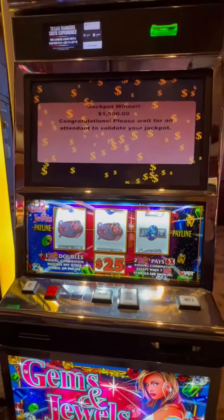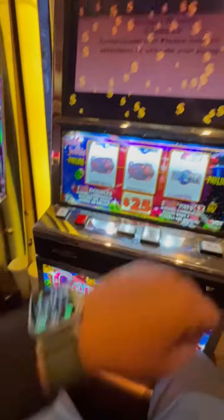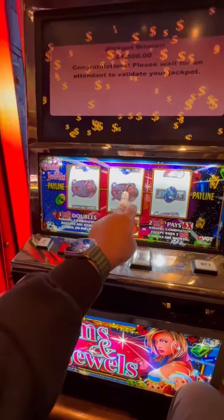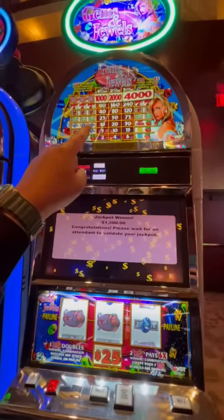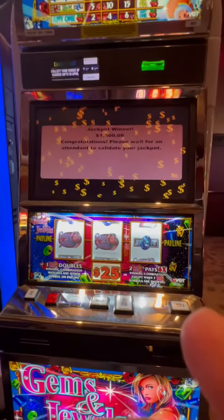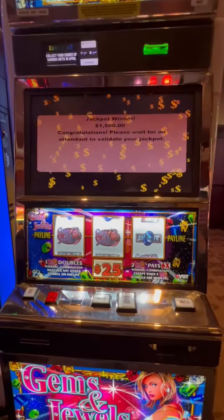Here we go, we got three red screens. It is $11.38 — we got the Jemson Jewel. Multiply that by six for the bar on a single credit: that is 10 times 6 times $25. There you go — $1,500.